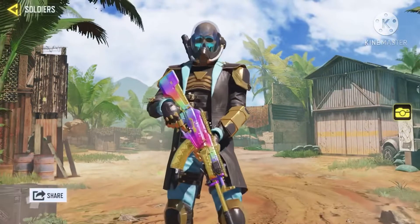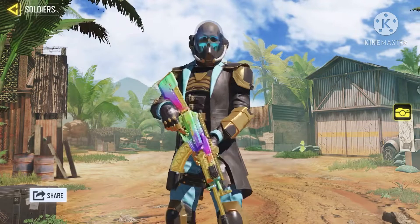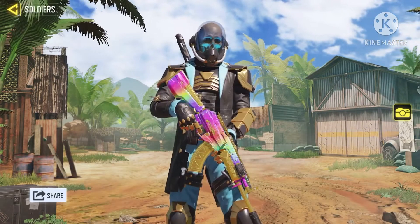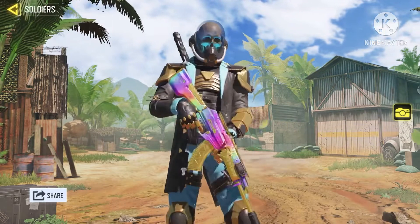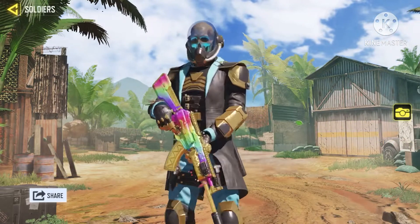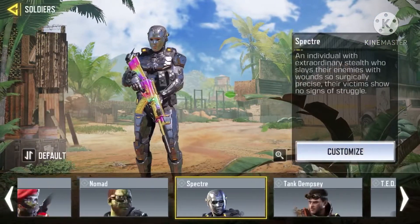Now number four — no other than Spectra Spectrum, the one with the skeleton head and the katana on his back. This is one of my favorite skins. Back in the day when I didn't have as many skins, I used to wear this skin almost every match. Number four definitely belongs to this skin — what a unique skin.